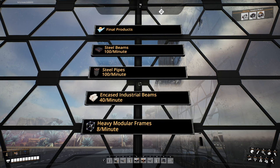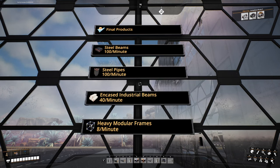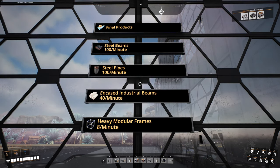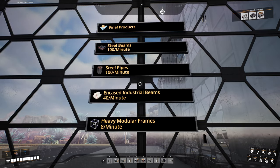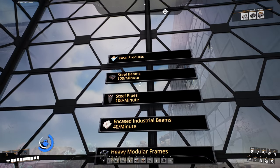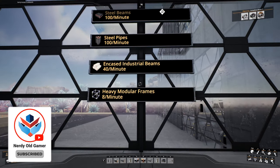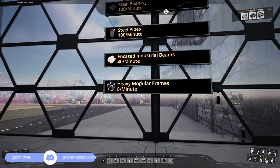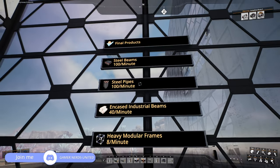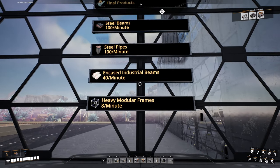So this is what we're going to be producing in our facility here. We are going to be producing 100 steel beams, 100 steel pipes, 40 encased industrial beams and 8 heavy modular frames per minute in this steel production complex. The steel beams, steel pipes and encased industrial beams are going to be extras over the heavy modular frames. Heavy modular frame is the ultimate purpose of this complex, but I figured why not make some steel beams, steel pipes and encased industrial beams as well for us to use for building.